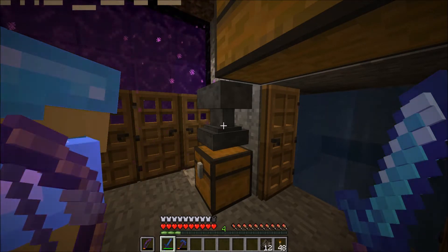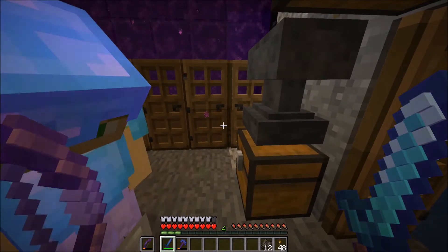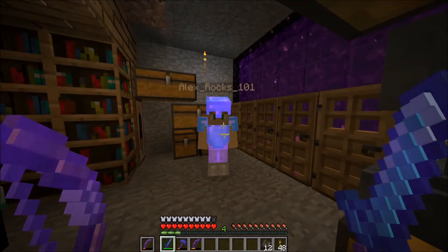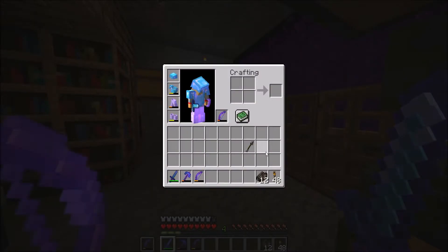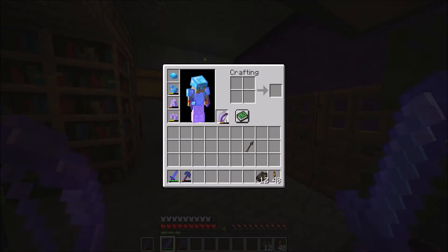Yeah, but we have so many arrows, dude. All right, there you go. Oh, that was for me? Yeah — I thought that was for you. No, look — I have nearly the same thing. Oh, okay, thanks. So you can toss that in a chest somewhere.